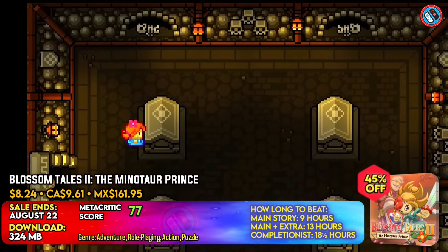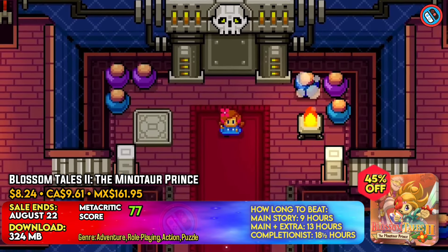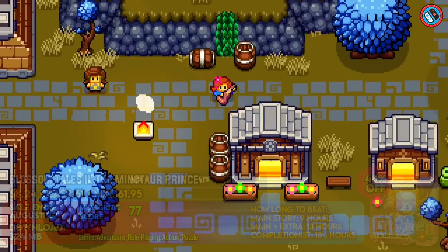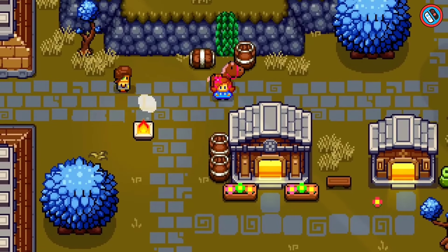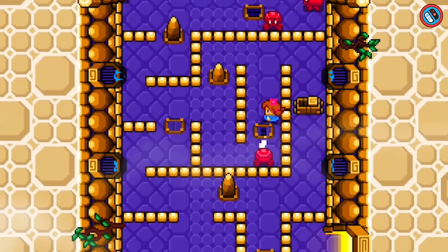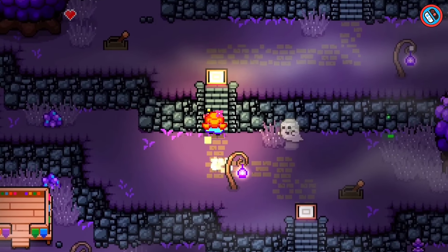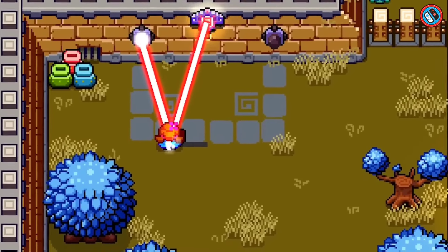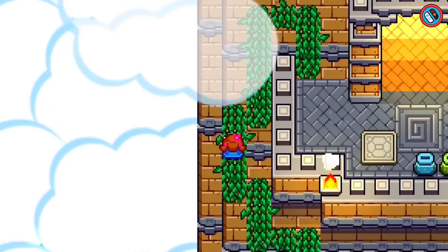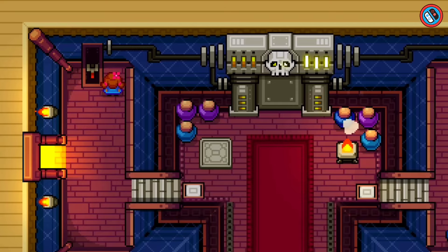Explore beautiful locations, meet interesting individuals, and solve puzzles to find hidden treasures. Compete against formidable foes and monsters, improve your weaponry, and unearth ancient relics. Immerse yourself in a rich, realistic universe filled with dynamic day-night cycles, unexpected turns, and amazing pixel art visuals. Play cooperative multiplayer mode, go on side missions, and make moral decisions that influence the plot. Investigate various settings, solve environmental riddles, and learn the truth behind Lily's quest.